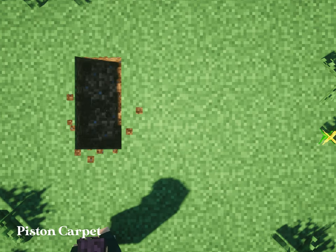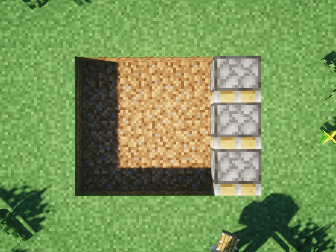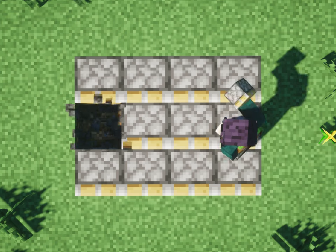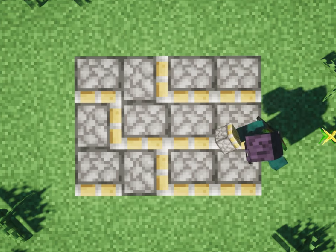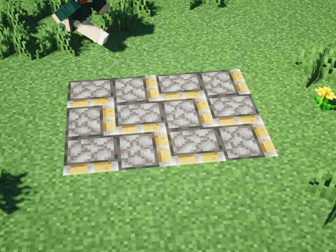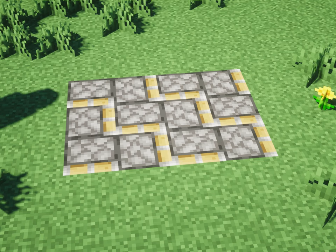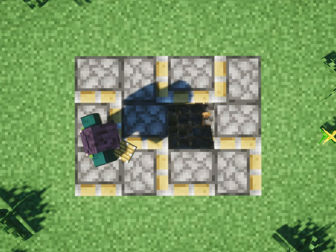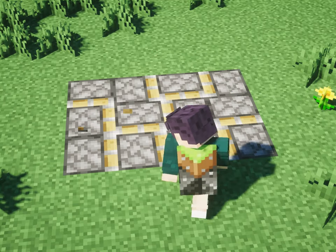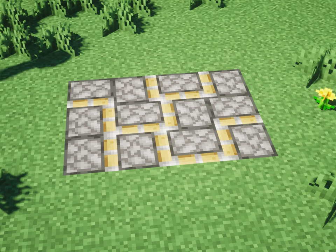For this sixth build, you can create a carpet using pistons, so you get some fascinating pattern designs compared to using a regular carpet. Some may argue that this looks like tubes or pipes used for industrial builds, which makes sense considering the textures, but I see them as useful for either build type. There are more patterns you can create using pistons — one of them is randomly placing the pistons in any direction. Feel free to experiment with them and create your own design.